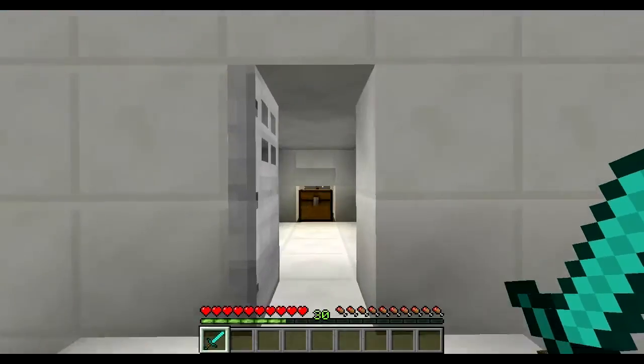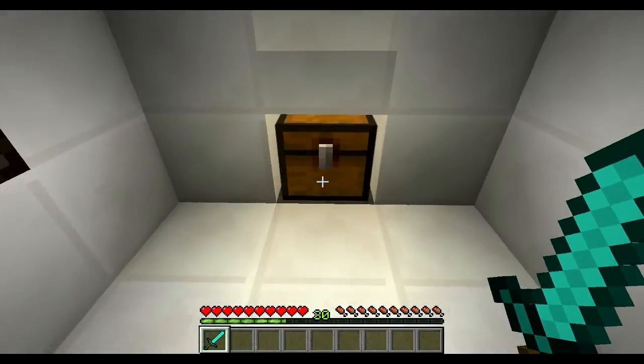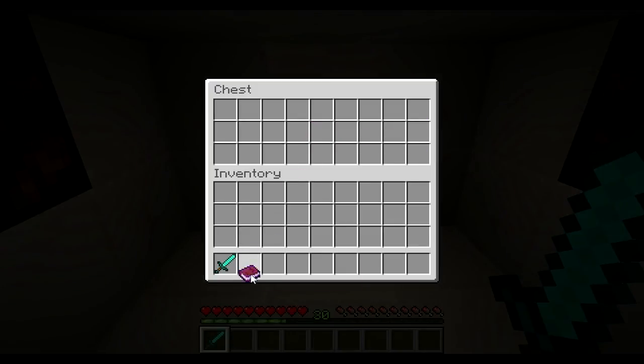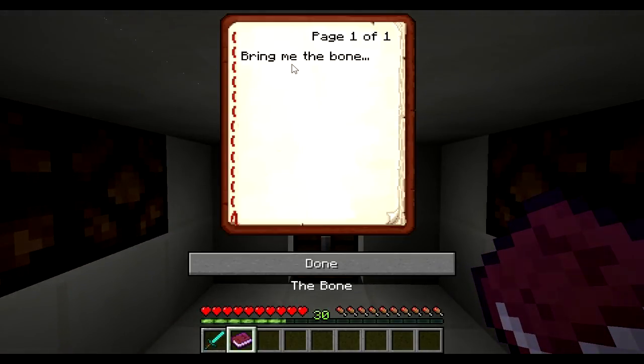Let me just show you what's going to go on first. The door's already been opened. You don't know what's going on here. So you can go in here and I'm going to just see what's in the chest — that's all there is in here. What happened? The lights turned out and now the door's closed. Let's read the book: 'Bring me the bone.'